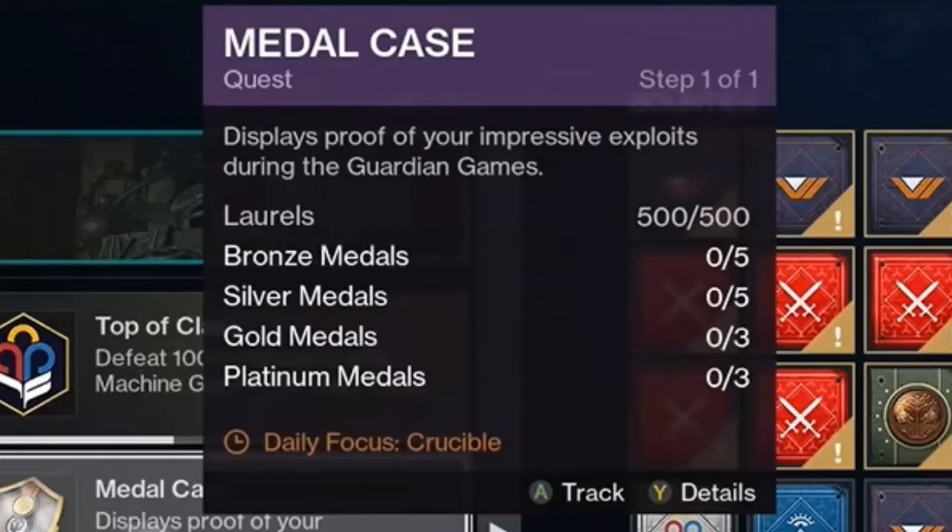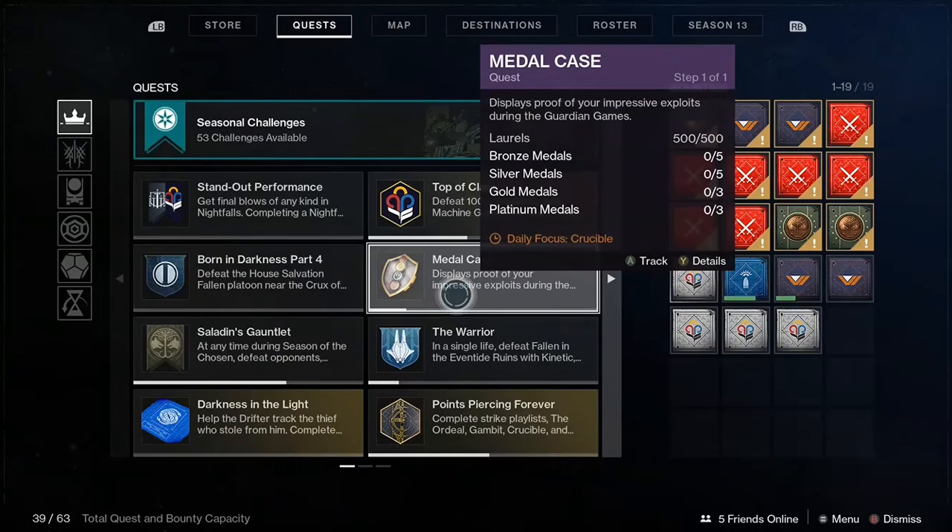The daily focus is the Crucible, so be sure to have it on something sweaty. I recommend Mask of Backwrist, as well as that Stasis Fragment that slows people when you dodge near them, at least 60 mobility — preferably a Hunter. And don't forget to use something with Demolitionist. My personal loadout is the Ace of Spades with Catalyst, and a fully masterworked Bonechill Slug Shotgun with Demolitionist and Quickdraw.